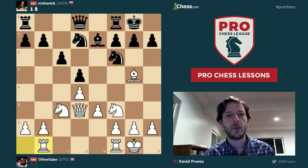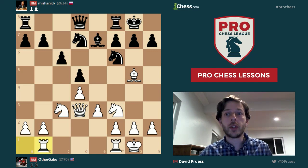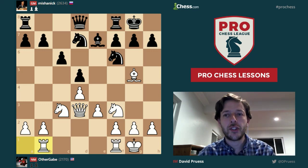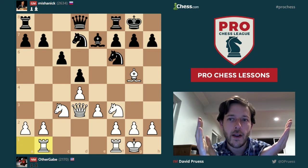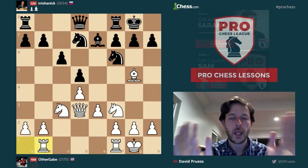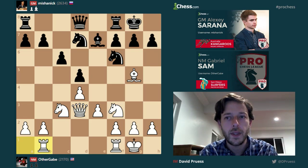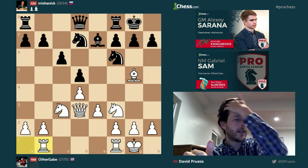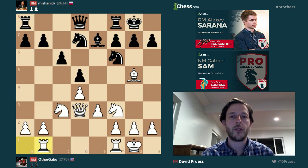Hey everybody, International Master David Pruce here with your Week 9 Pro Chess League lesson. Today we're going to learn how to play the Queen's Gambit exchanged structure for Black. We've got a very clearly well-played game here by Grandmaster Mishanik, a.k.a. Alexei Serrana of the Kangaroos, and this is going to serve as a model game to show you a bunch of the different things that Black wants to do.